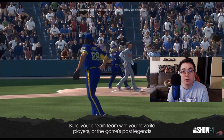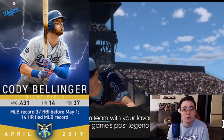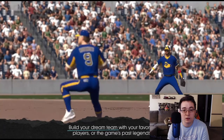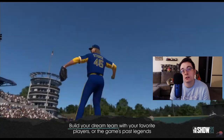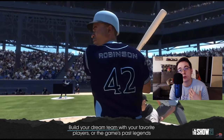For those that are new, the whole point of Diamond Dynasty is to build the best team possible. You may be thinking it's only possible with current MLB players - that's not the case. Diamond Dynasty also has flashback cards, player of the month cards, and prime series cards. These are cards of players that have been retired for several years. You might get a David Ortiz, a Pedro Martinez, a Cal Ripken Jr., a Reggie Jackson, a Willie Mays. Diamond Dynasty is all about building the best possible team, so you're not limited to just current MLB players.